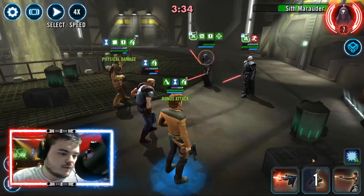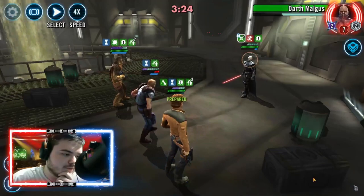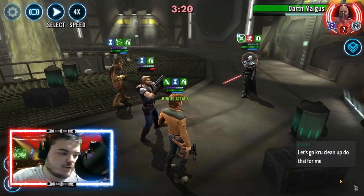The way Malgus' kit works is every time he's debuffed he gains 10% health and 10% protection. Young Han is giving speed down on the basic — the good is that Malgus takes less turns, but the bad is that Malgus regains so much health and protection. That's why you want to use Dash's AOE.